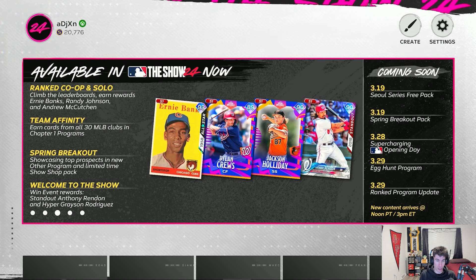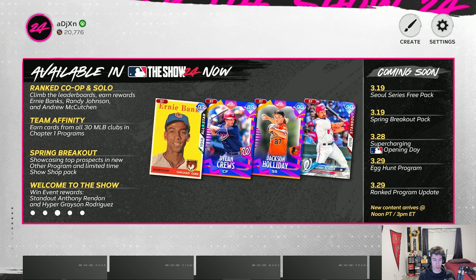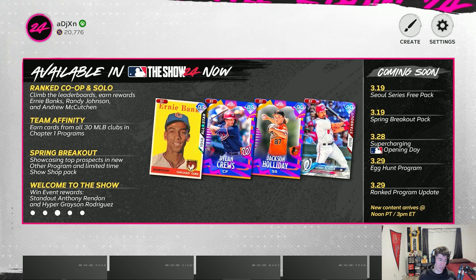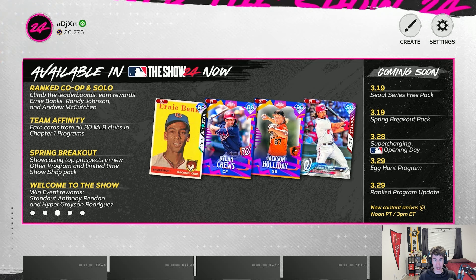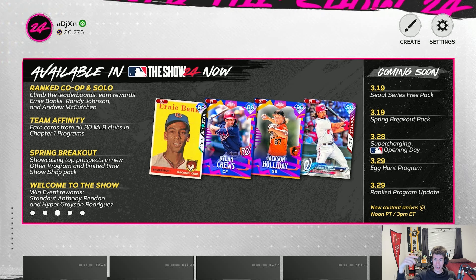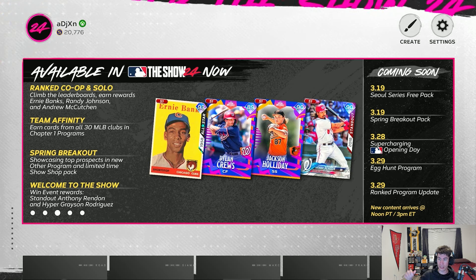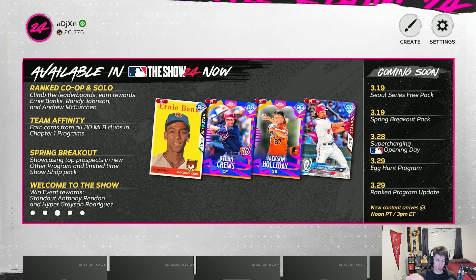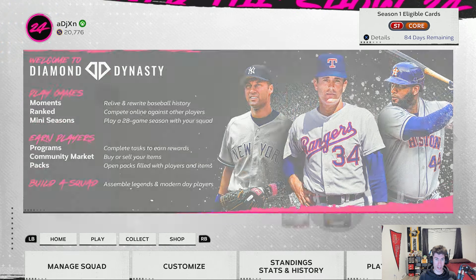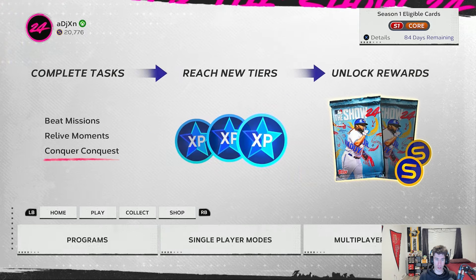I don't think that one's going to be free. I'm interested to see how the overalls compare in that free Soul Series pack to the Spring Breakout pack. They mentioned we should be having free packs every week in the Show Shop. Opening day we're going to have supercharges. And then the egg hunt program is returning on March 29th, as well as an update to the ranked program where you can progress past 75 points.